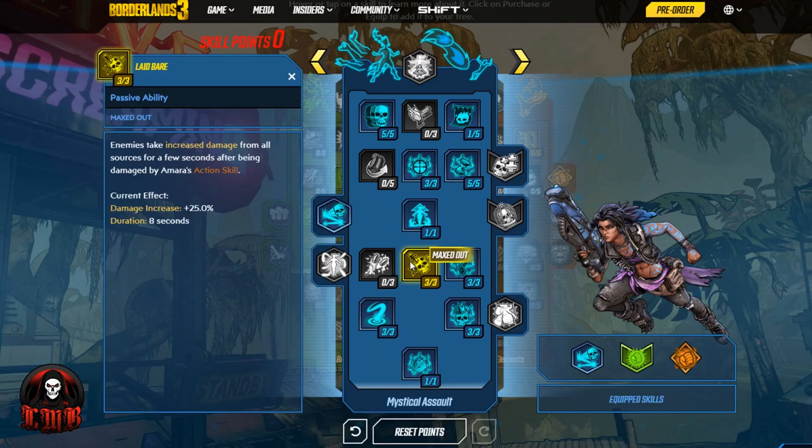Then we have Laid Bare: enemies take increased damage from all sources for a few seconds after being damaged by Amara's action skill. It doesn't matter where the damage comes from — a teammate, a pet, a grenade, your gun, a melee, or another effect from your action skill. The enemy will take 25% increased damage after being hit by the action skill. So if you phase grasp them and start shooting, that's an extra 25% — a great skill for really laying into enemies after activating your action skill.